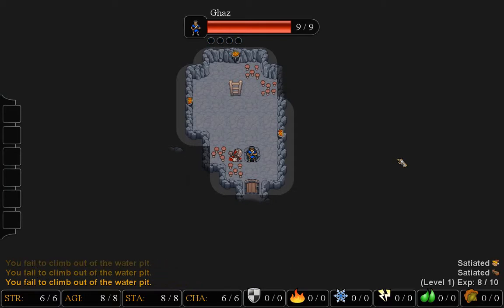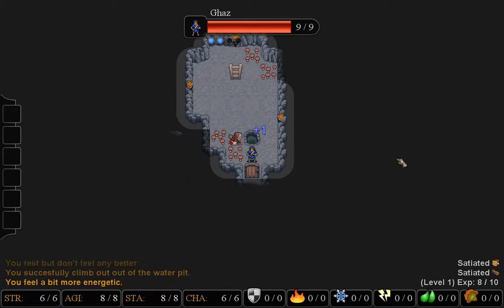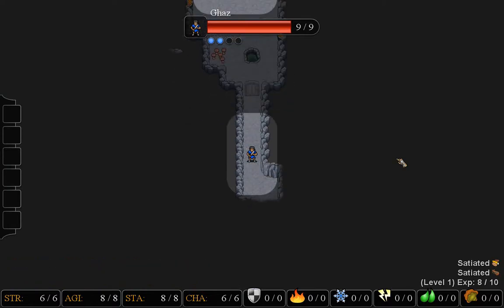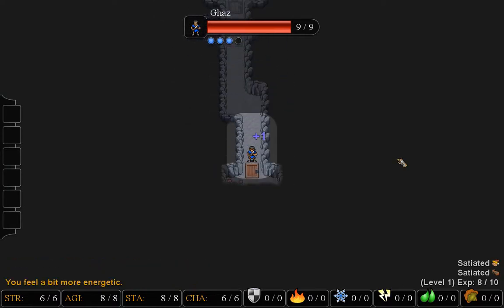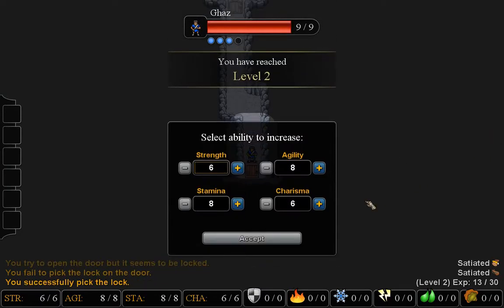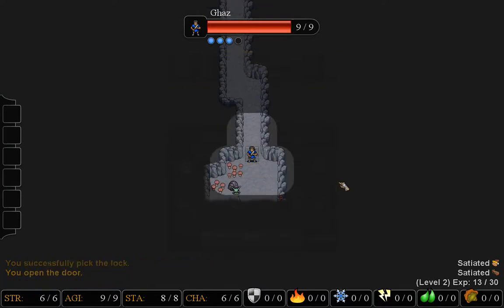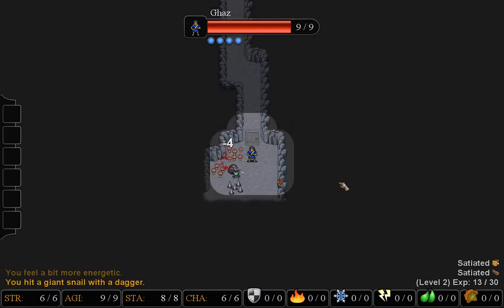And I just found a trap — fantastic. I have to spend some time trying to get out of the trap first, which is really annoying. At least it wasn't a spike trap, because then it would have kept taking damage. I'm going to keep boosting my agility because I have nothing on me right now and I need to avoid damage.